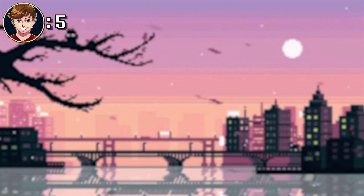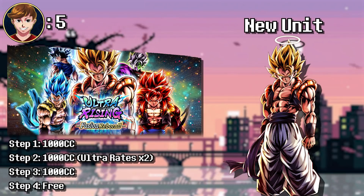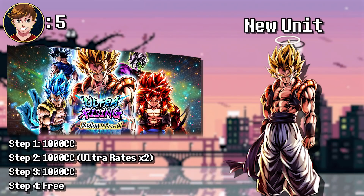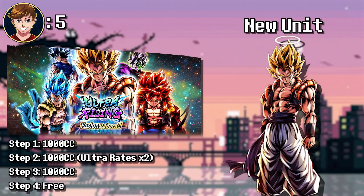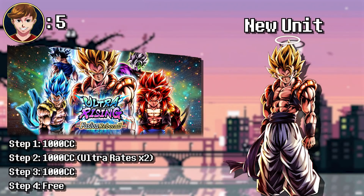My number five was actually the Ultra Rising Super Gogeta banner. It was obviously Ultra Gogeta on it, and I think a lot of people would probably have this higher on their list. But for me, the fact that there was no summoning coin mechanic on this banner really threw it off. Also, he was the only new character on the banner, which made it a bit hit or miss. I saw a ton of people on Twitter saying they summoned on the banner and didn't pull Ultra Gogeta, so they basically wasted all their crystals. At least with some other banners, the side characters are actually really good.